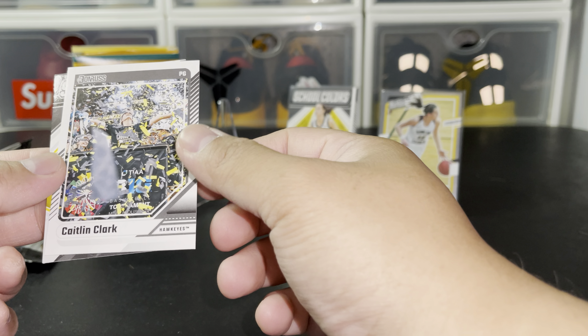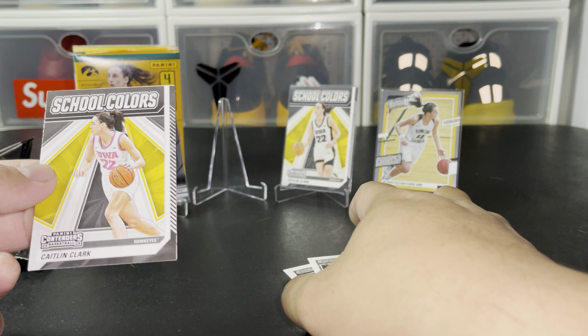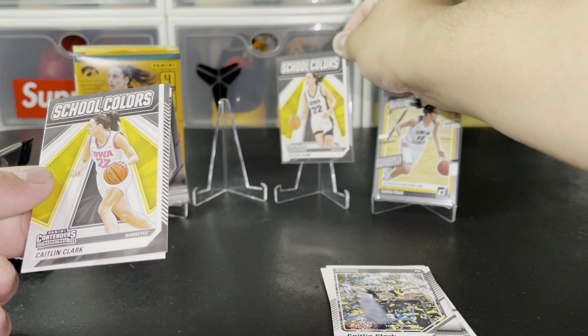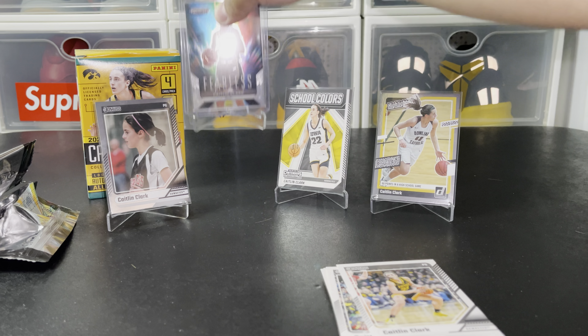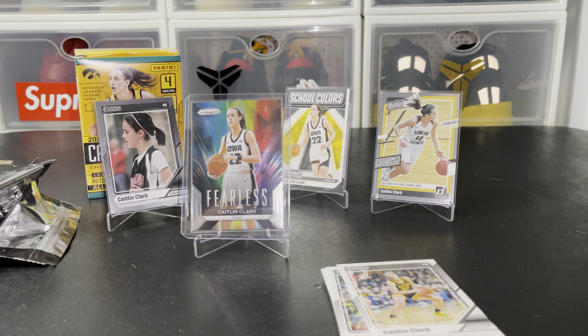Look at this — Caitlin Clark championship card! I'm trying not to damage it. Look at this Iowa jersey — why is it pink? Oh, it says school colors, so maybe that's why. I like that prism one. Another base — kind of hard to put in the top loader because it's bendy, don't want to damage the card. So there you go — that's the best right here. We have two metalized parallels, school colors, and that prism.